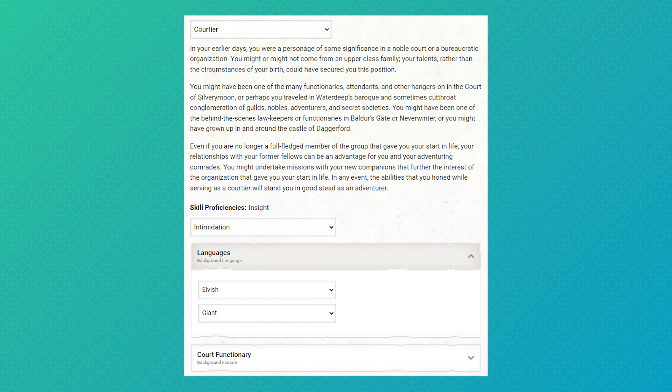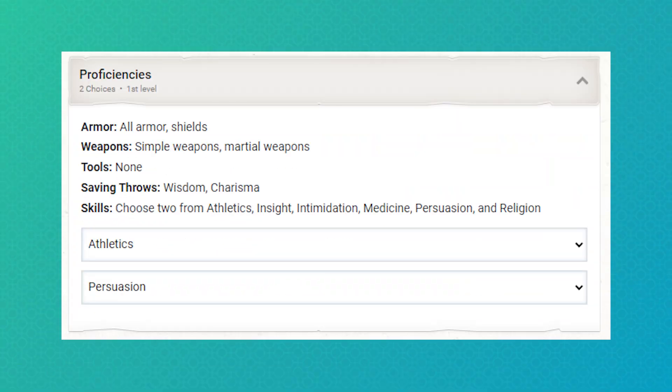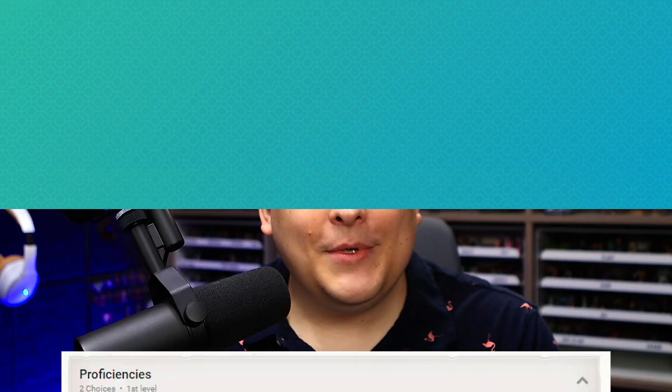Insight and intimidation work to grow our personal skills, while elvish and giant give us some good swampy languages. We always have to be on the lookout for those swamp elves. Let's take a look at our paladin parts. We're taking athletics and persuasion. We'll be doing a lot of knocking things over with our shield, and persuasion is always handy to have on a charisma-based character.